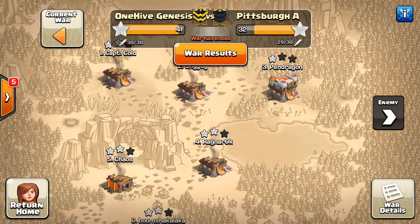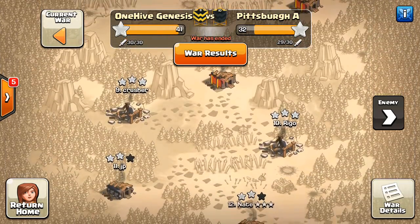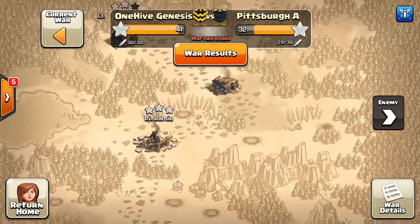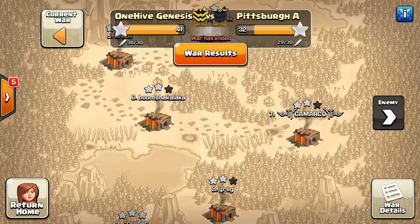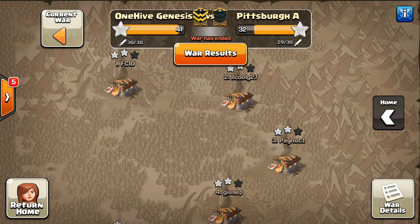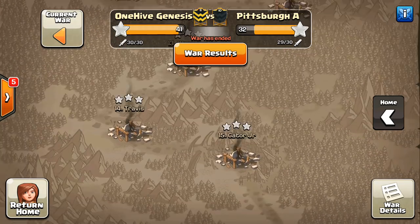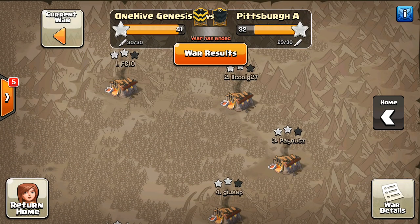As we go through the bases, you'll be able to see that Pittsburgh A basically struggled on some of our top bases, and even most of our Town Hall 9s were left two-starred. We got the 11s two-starred and everything below three-starred. So a nice little war for Genesis — I wasn't in it, but there were definitely some great attacks.